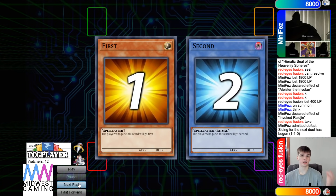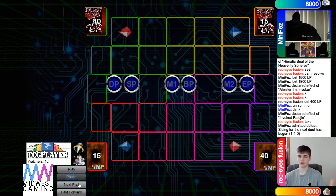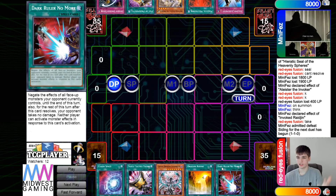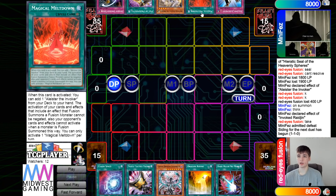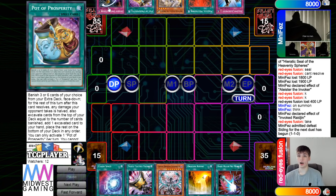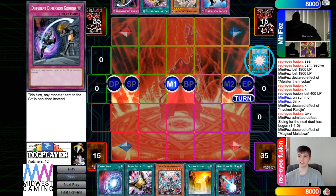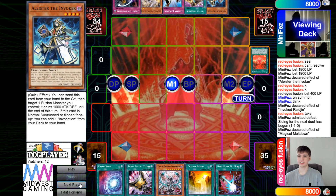Moving on to Game 3, the Shadal player chooses to go first. Looking at the opening hands, they have Chaos Space, Talons, Levy and Ear, Ravine, and Dark Ruler — so they do have some going-second cards that can work. And then they have Judgment, Meltdown, Ecclesia, Prosperity, and DDG. That's a nice hand. Meltdown will go ahead and grab Alistair from the deck to the hand.